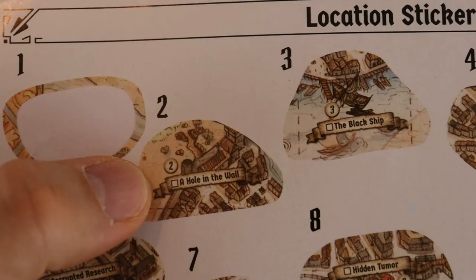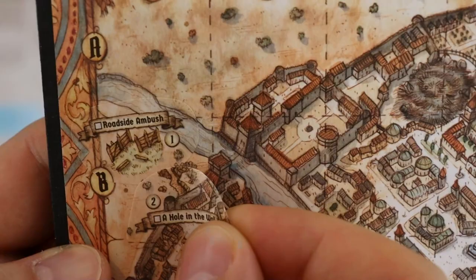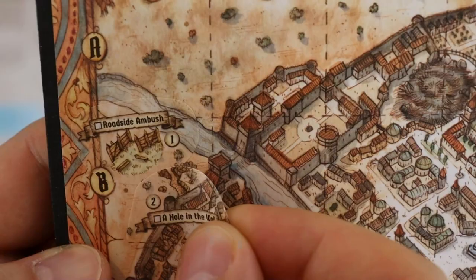Once you have killed all enemies, read the conclusion and reward section. Add Sticker 2, a hole in the wall, on your B1 section of the Gloomhaven map. And that's how you play Gloomhaven: Jaws of the Lion, Scenario 1. If you want to jump to Scenarios 2 or the other scenarios, you can find them in the description below or by clicking on the right link.